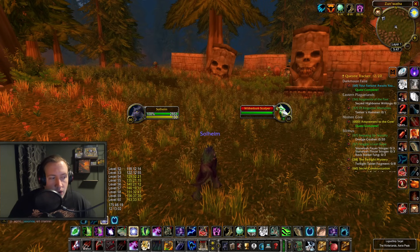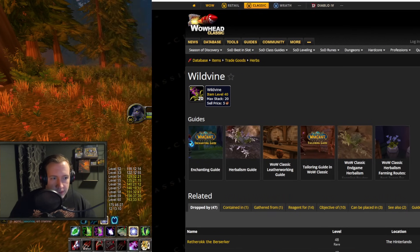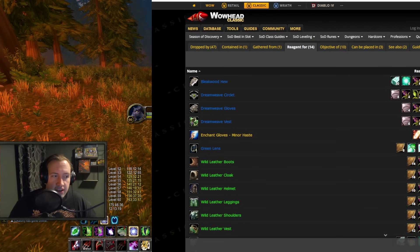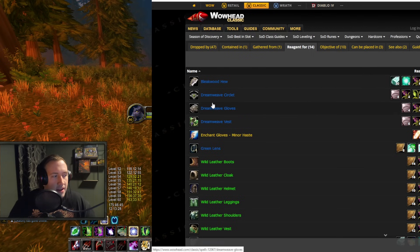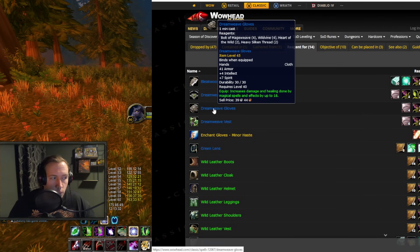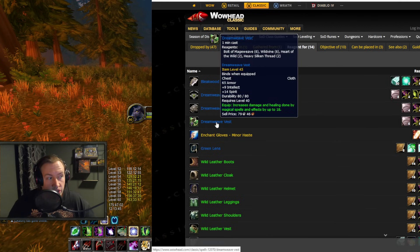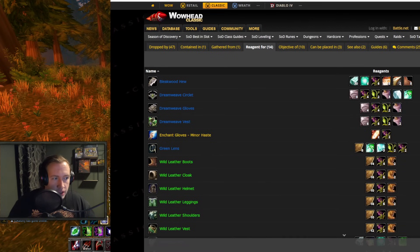Why are we farming for Wild Wine? Let's pull up WoWHead so you can see exactly why. Scrolling down we can see the Reagent For section, which is what's important to us. Here you can see exactly what Wild Wine is used for - there are two main crafts to highlight: Dreamweave Gloves and Dreamweave Vest. Dreamweave Gloves increase intellect by 4, spirit by 7, and increase damage and healing by magical spells by up to 18 - a level 40 item. Dreamweave Circlet is also a level 40 item, a chest piece with 9 intellect, 14 spirit, and 18 healing or spell damage. Dreamweave Gloves require 4 Wild Vines, and the vest requires 6 Wild Vines.